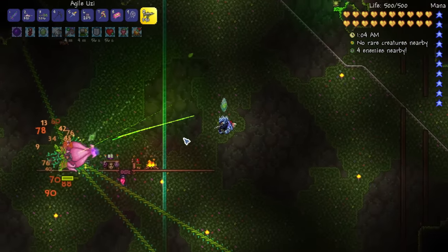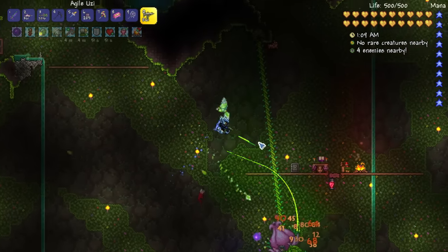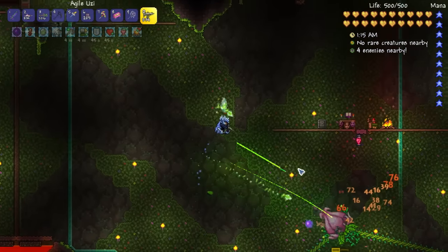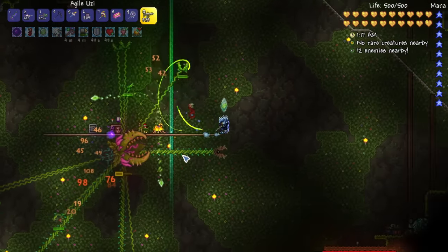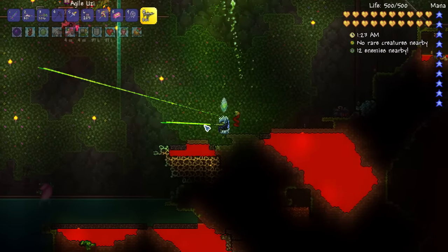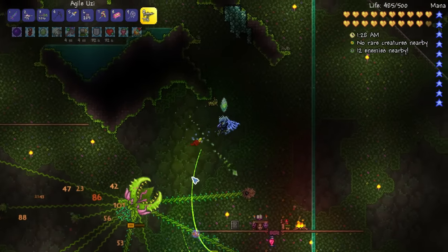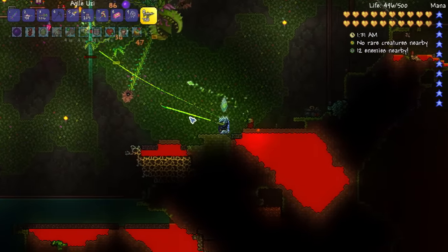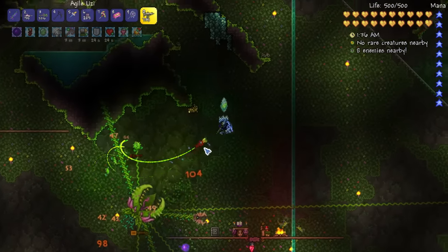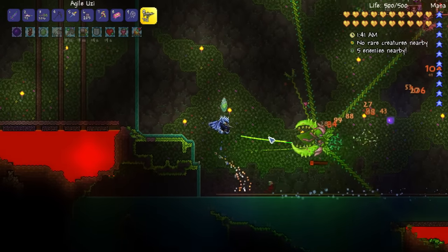You can use your hookshot to grab onto the platform in the middle. It does pretty good - it's not as good as the holy arrows in my opinion, but it's worth a try. In order to deal with these hooks that reach out for you, having the holy arrows definitely helps because it'll hit multiple targets, whereas the Uzi is kind of struggling to get Plantera itself.